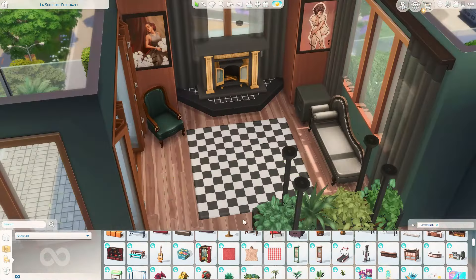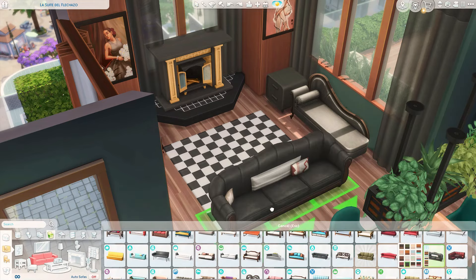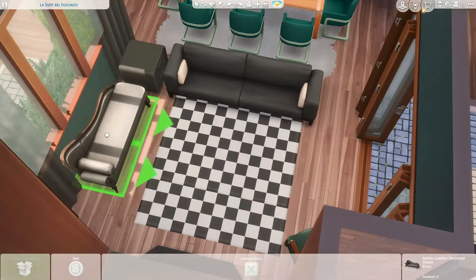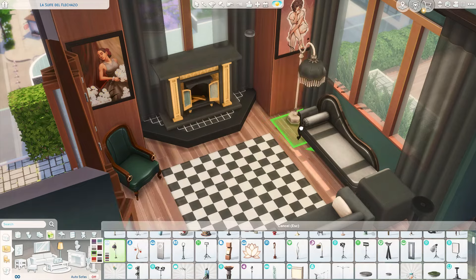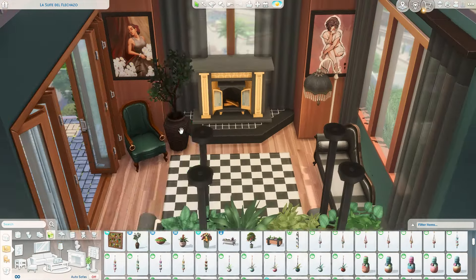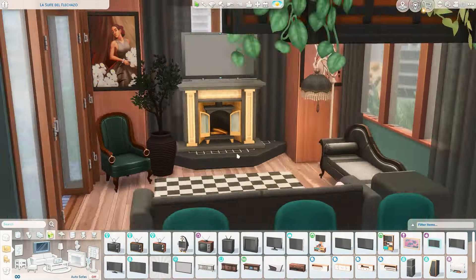I loved pairing the couch with this Pastel Pop kit rug — that happened kind of on a whim where I was wondering if there was something in there that might look good. I really love that pop with the blacks, whites, and greens. It's such a nice vibe, and I enjoyed it very much. I hope you guys enjoy it too.